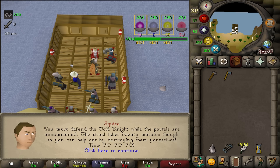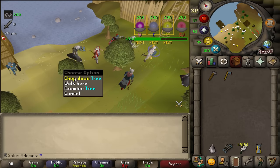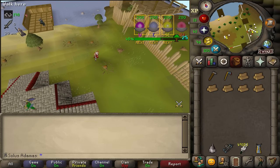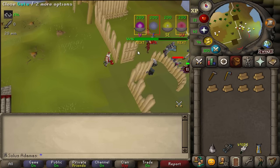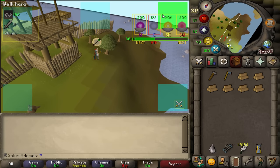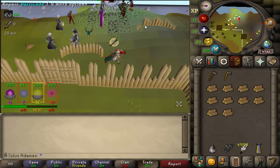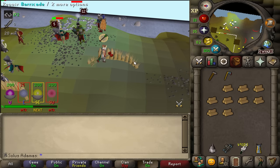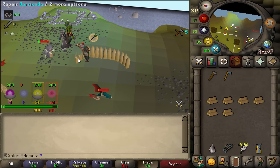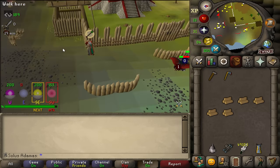Pest Control just got a buff in a really strange indirect way. Because combat achievements are now point based, 10 HP accounts can actually unlock the easy and medium combat achievement rewards. The easy rewards give you one more commendation point per pest control game, and the medium rewards give two more commendation points, buffing this method by 67%. It's actually pretty AFK if you have Kandarin headgear, which gives you two logs with each chop of the tree, and all you have to do is repair some barricades and doors. You might be able to get 70,000 strength XP per hour at 70 strength, so this really isn't too bad a method anymore.